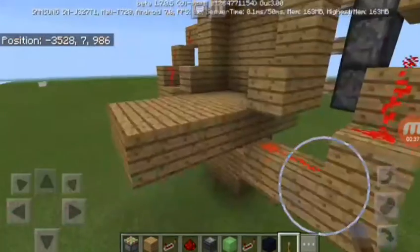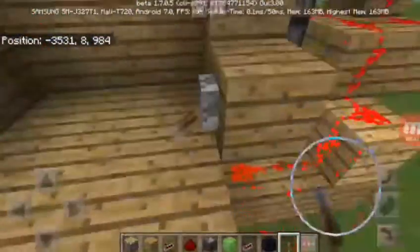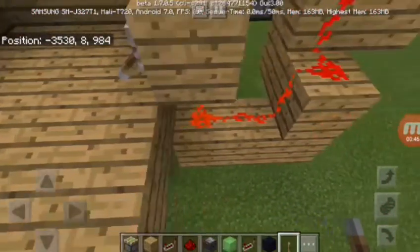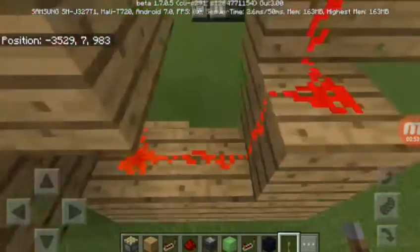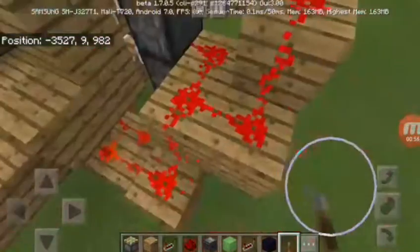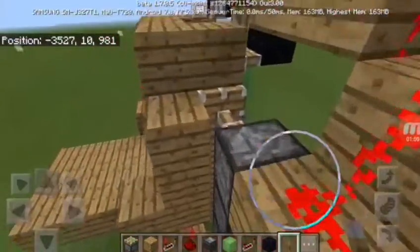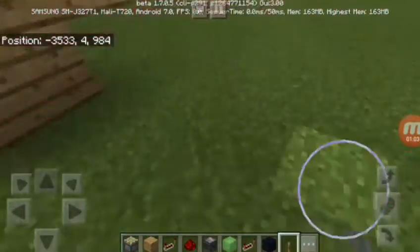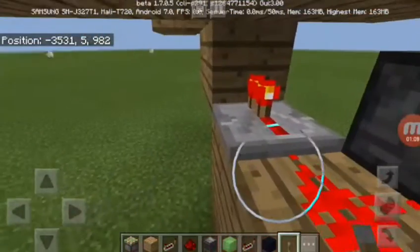First things first, you have a lever here. I just have to go through what I've already done. You have a lever here, redstone here, redstone going up here and going there — that will power this piston, the bottom one and the second one. Then a line going up a little bit and that should power the last one.